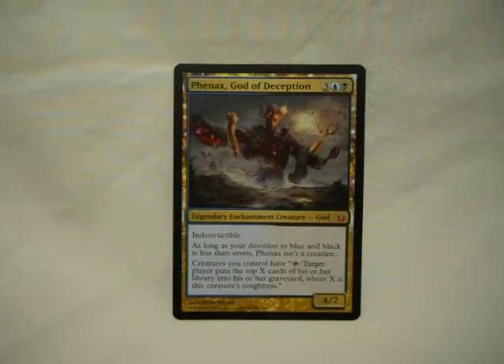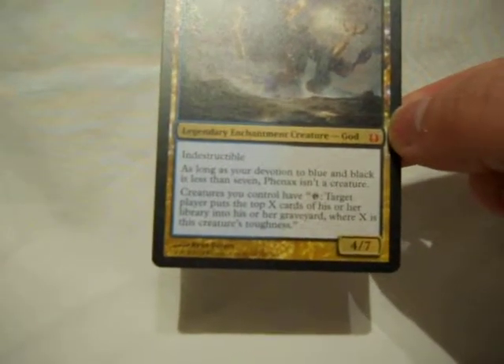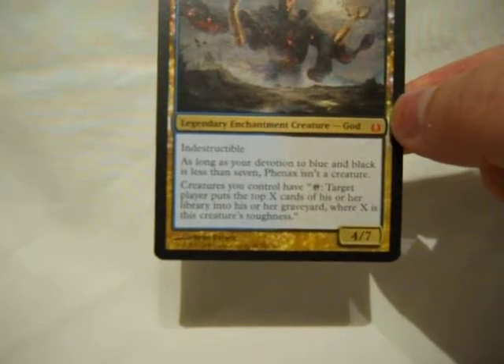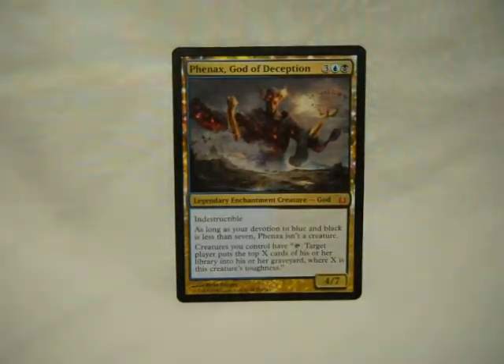Phenax, God of Deception. I got him for about $4 — the price may have varied. He's probably still not that expensive but you might want to check before you buy him. For what he does, if nothing else, he's an indestructible enchantment. A 4/7. But the fact that, even as an enchantment, he gives creatures you control: tap — target player puts the top X cards of their library into their graveyard. That's all your creatures doing this. There are a lot of creatures that get bigger based on graveyard size. Doing this a few times on a few creatures — it's scary. Which is probably why I really wanted him in this deck.